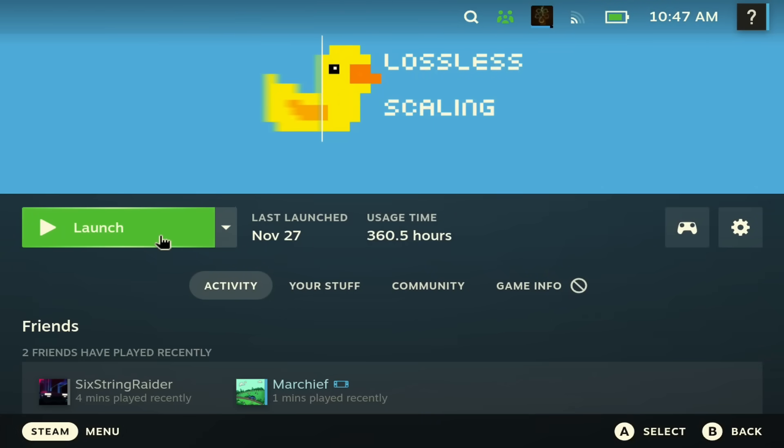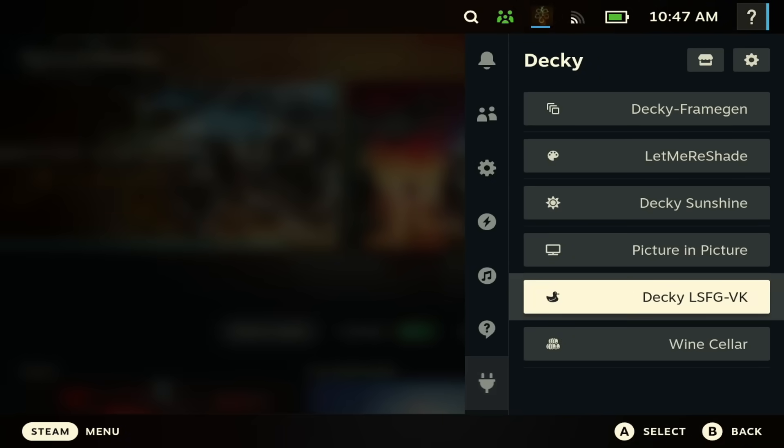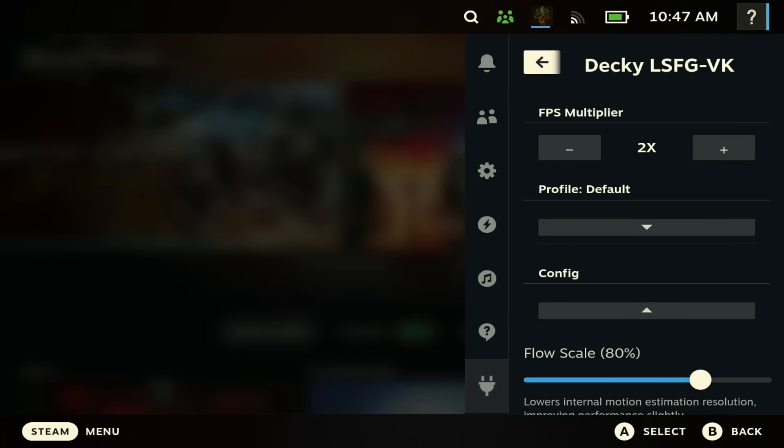Once you've installed both plugins, you also need to purchase the Lossless Scaling app from Steam. This is a seven dollar app that you are going to need to purchase to make this work.